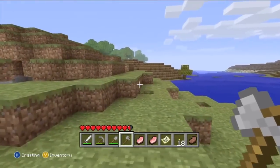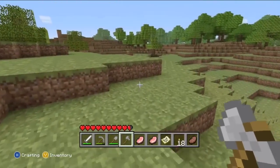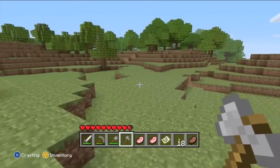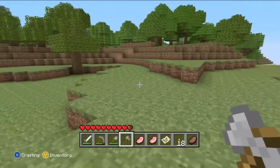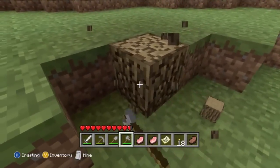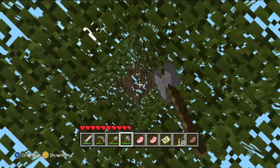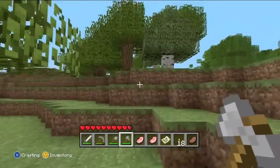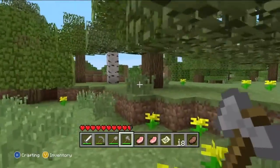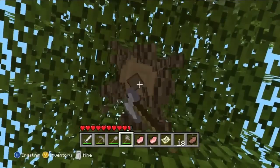I'd love to stock up on some wood because I have none — just wooden planks. Let's head into the forest. I like to stick to the smaller trees; I hate leaving floating trees. I hate people on servers who leave floating trees — cut your trees down, it's not that hard. Oh wait — there's a fire over there! Let me cut these trees down first and then go check that out.